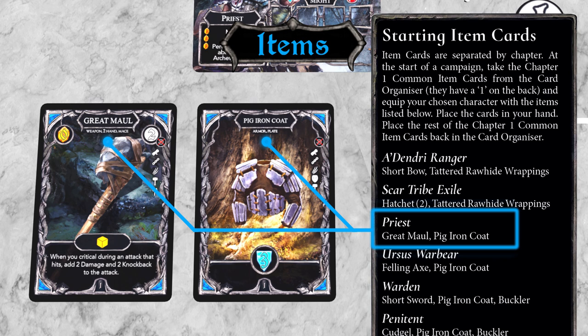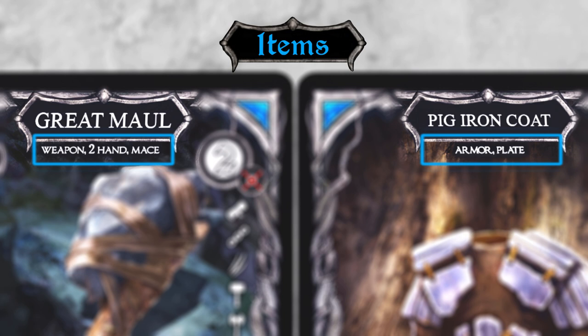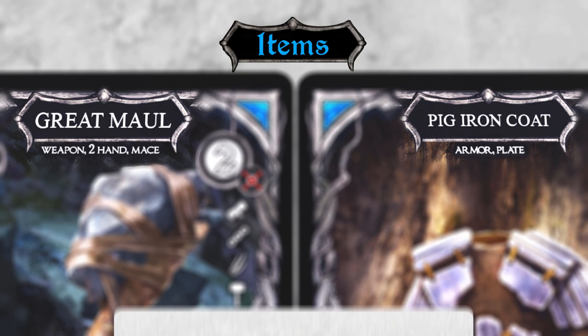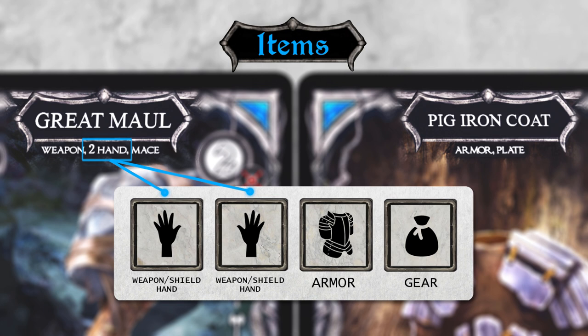For example, the Priest starts with a Great Maw and a Pig Iron Coat. As the game progresses you'll acquire more items, and you'll have to choose which ones to equip. There are quite strict limits on the number of items you can equip. Just below the item's name you'll find a list of keywords, including the item's type, such as a weapon, armour, shield, or gear. Each Oathsworn can equip at most one armour item, one gear item, and up to two hands worth of weapon and shield items. The Priest, for example, has both hands full with the two-handed Great Maw, and his armour slot is taken by the Pig Iron Coat, which leaves just one slot for a gear item when he finds one.